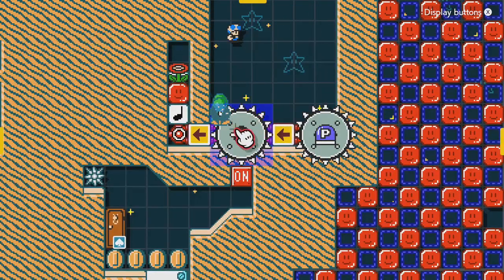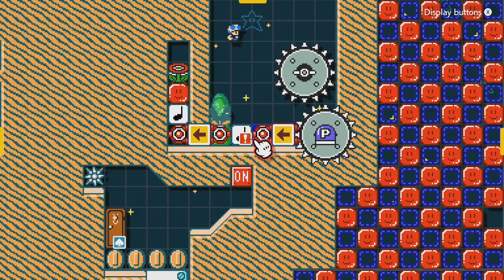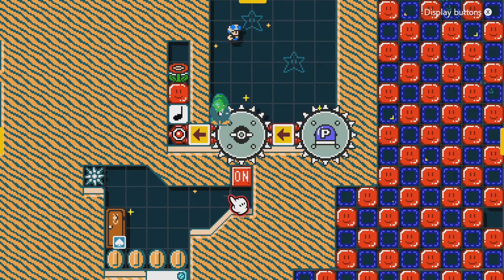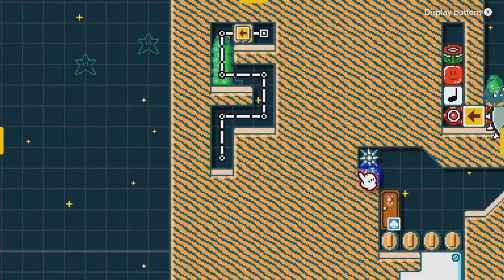Up here, this left note block doesn't do anything — it's just to kind of scare you and maybe make you stay underneath the switch. This is actually two conveyors with a note block under the saw that will get hit as soon as you hit that, putting the P-switch out and crushing you with it.